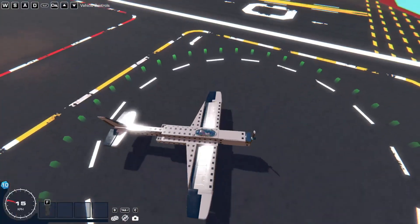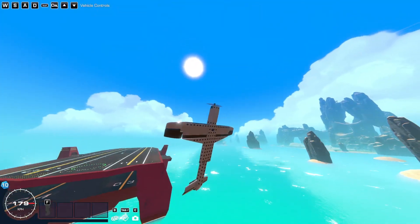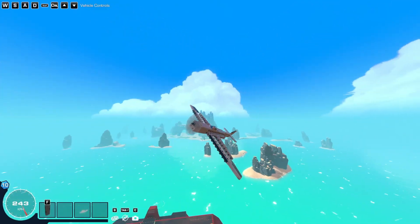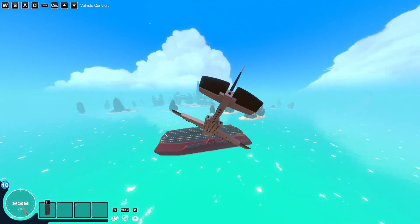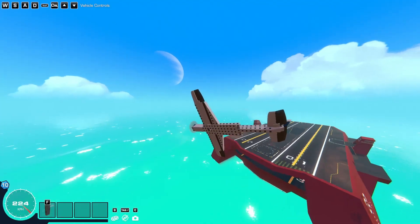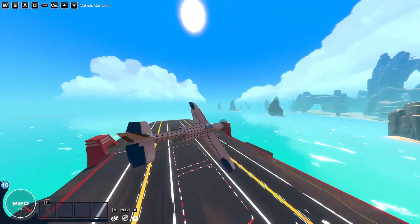Cover the thrusters to protect them — copy it over and cover it up. Now we have more thrust and a tiny bit more pitch. Speed is quite important in dogfights in my opinion — speed is power. Though if you do go Mach speed, it gets pretty boring.